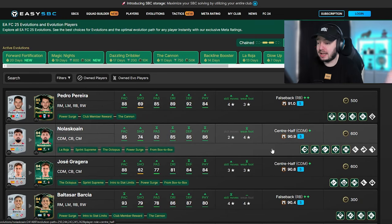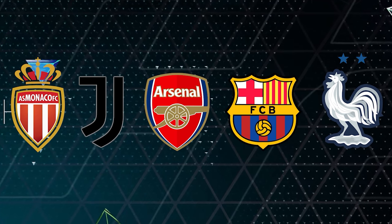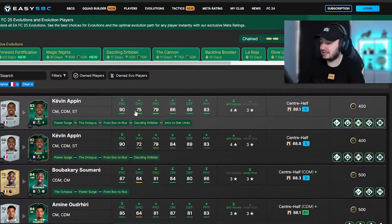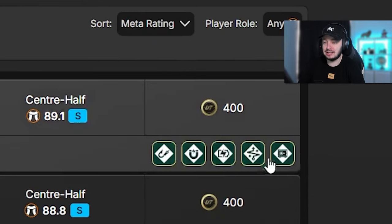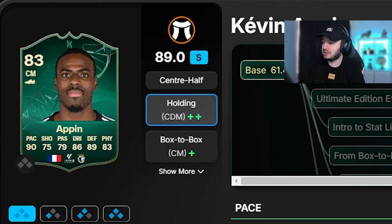If you're doing a past and present series like Road to Henry - where we build teams around the French national team and all the clubs Henry played for - you want to search for that. There are filters where you can check France, and then this is the top player we can do with the evolutions we still have active. This guy has 90 pace, 75 shooting, 79 passing, 86 triple 89 defending, and 83 physical. Decent play styles as well for a center mid, and he has a holding CDM plus plus player role - this looks like an insane card.